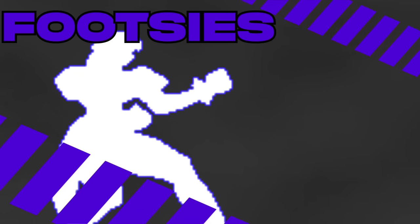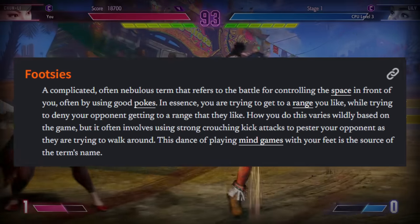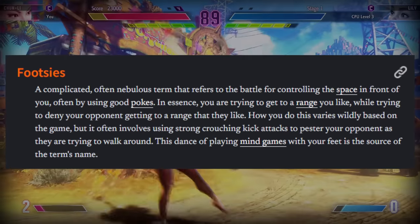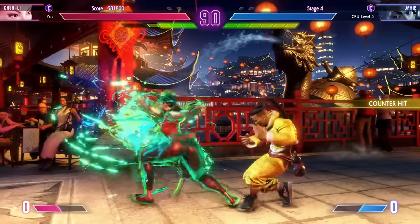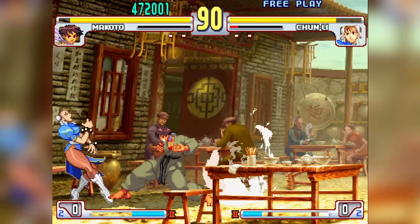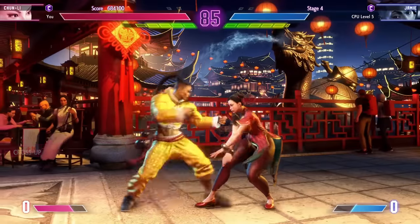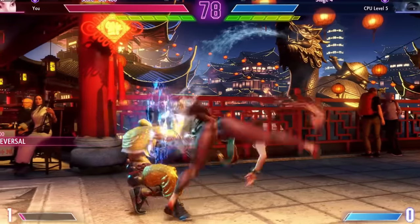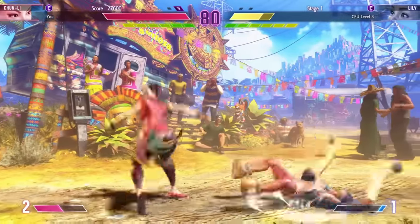The Footsies character focuses on one thing above everything else: footsies. Footsies refers to controlling the space in front of you, often by using pokes - trying to get to a range you like while denying your opponent from getting to a range they like. Footsies characters have a lot of really good mid-range pokes and focus on beating the enemy by converting off a poke for big damage. These characters rely a lot on whiff punishing and baiting opponents into doing options they shouldn't. However, they tend to only really be good at playing footsies - dominating the mid-range but nowhere else.